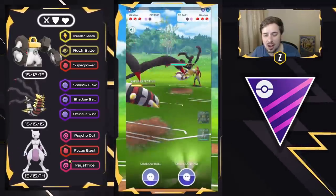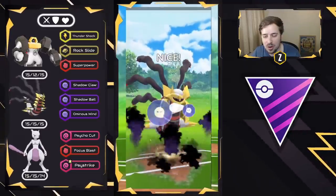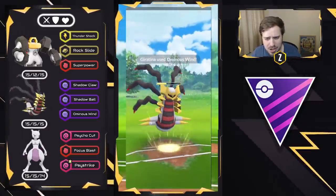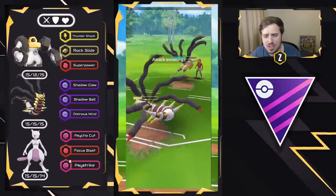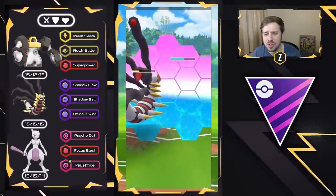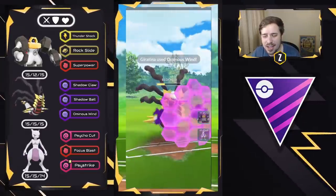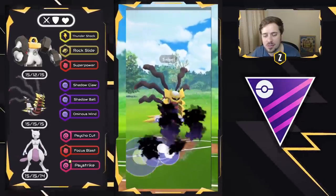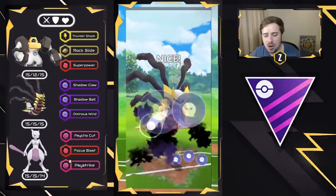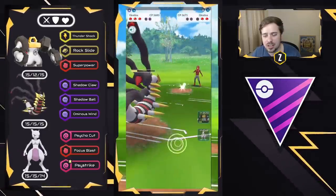They threw Ominous Wind right away, so I didn't need to shield at all since it wasn't a Shadow Ball. We throw our own Ominous Wind and get a shield as well, which means we can safely shield their Charge move. We need to anticipate they might swap. Our Switch Clock is back, but we also need to land the Shadow Ball. So we overcharge a bit and throw the Shadow Ball — this is taking out the Giratina Origin. We land the Shadow Ball.